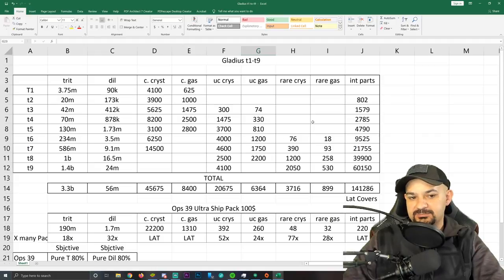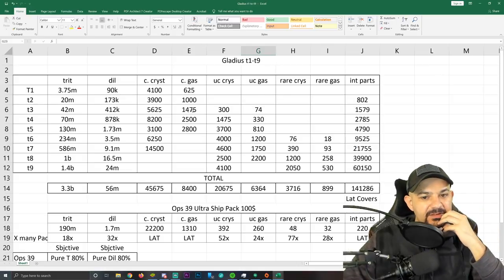We'll look at the total cost per tier versus the total cost in general. Tier 1 costs 3.7 million trit, 90k dill, 4,100 common crystal, and 625 common gas. Tier 2 is 20 million trit, 173 million dill, 3,900 crystal, 1,000 gas, and 802 interceptor parts — and so on. The total cost of the Gladius starts to come into view from there.